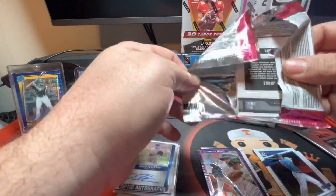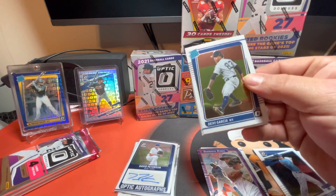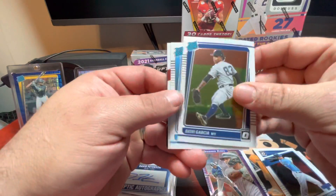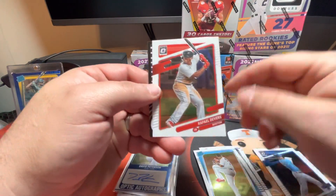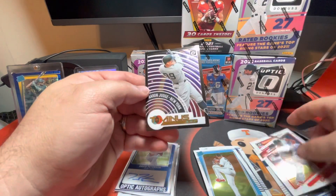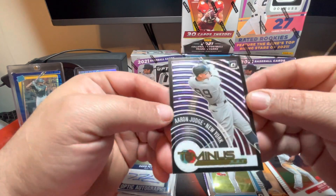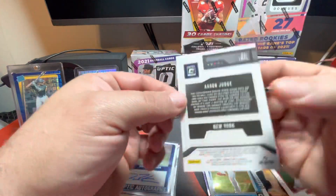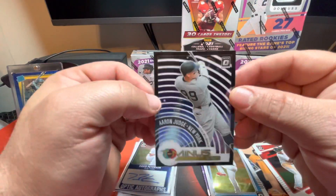For the Metropolitans. There's a Deivi Garcia, a Sixto Sanchez, Rafael Devers. There's the T-Minus insert — that's going to be the Aaron Judge. Those are cool looking cards.